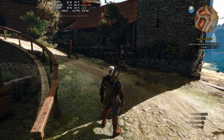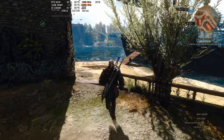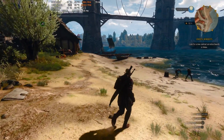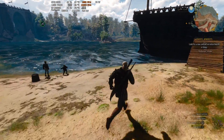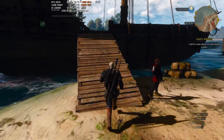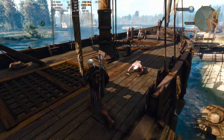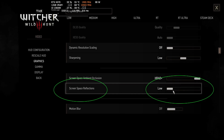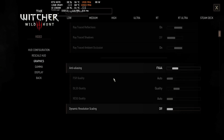Hello guys, Octo here. Today I want to talk about one of the most performance-draining settings from Witcher 3 Next Gen Edition, specifically a setting which only affects the DirectX 12 version of the game. This dreaded setting is called Screen Space Reflection, and the difference between having it set on low versus high is enormous — it's very impactful.